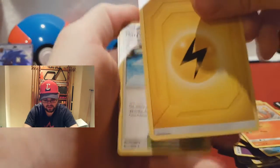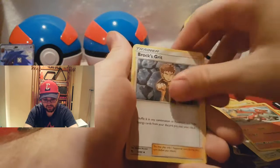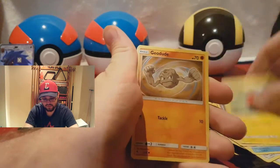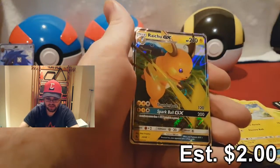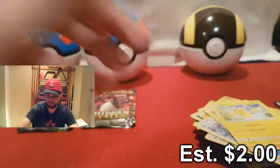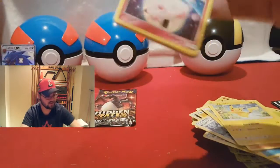We have our Electric, Misty's Gym, Charmeleon, Brock's Grit, Magikarp, Ekans, Voltorb, Geodude, Pikachu, Reverse Holographic Lieutenant Surge Strategy, and a Raichu GX. Still another one of those that aren't worth very much, unfortunately. So that's three GX pulls.